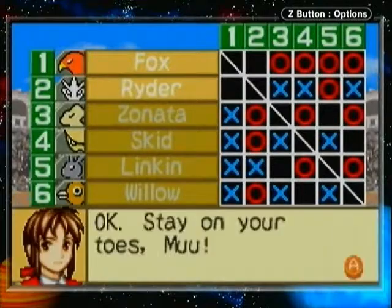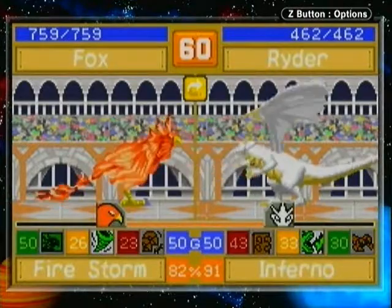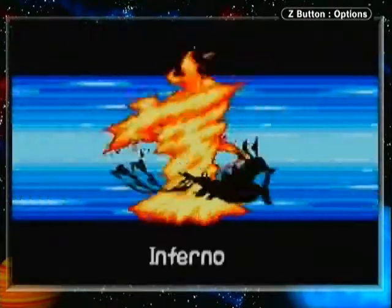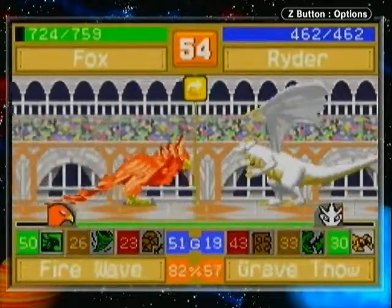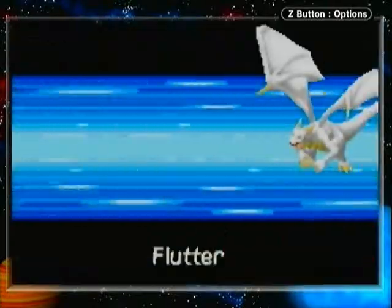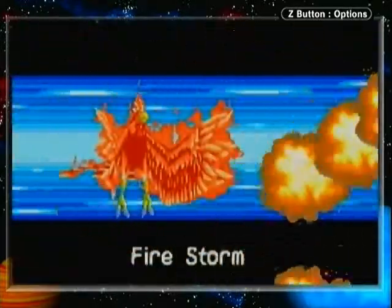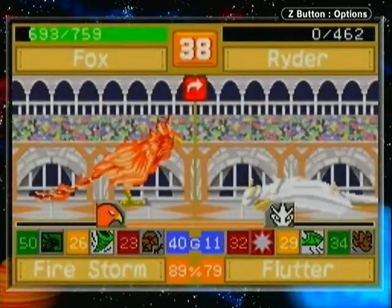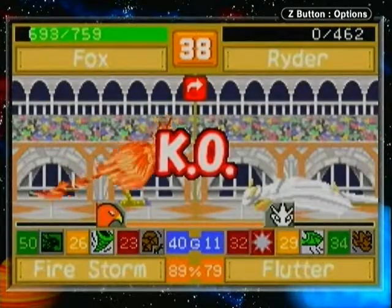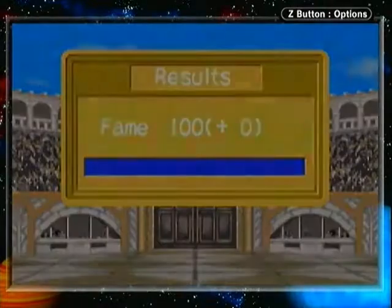Between Fire Storm and Heat Wave, Phoenix has some very nice intelligence-based attacks. Unfortunately, none of its power attacks are particularly worthwhile, but that just makes it easier to ignore power. I'd still say Fire Storm is its most useful attack, since it's just so cheap for being an all-around solid attack.